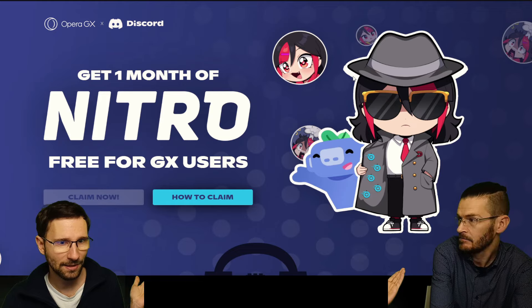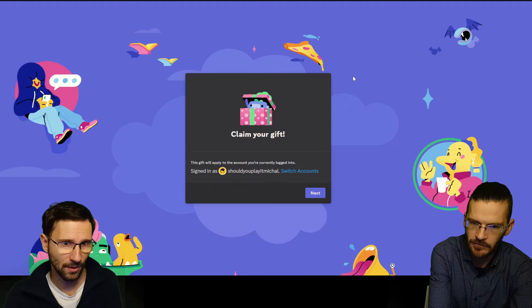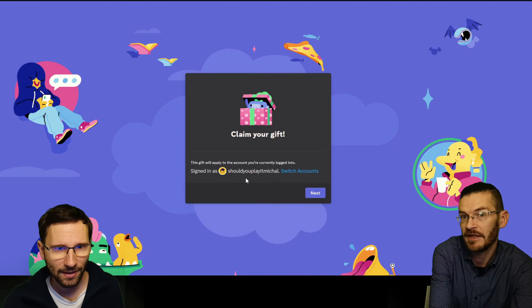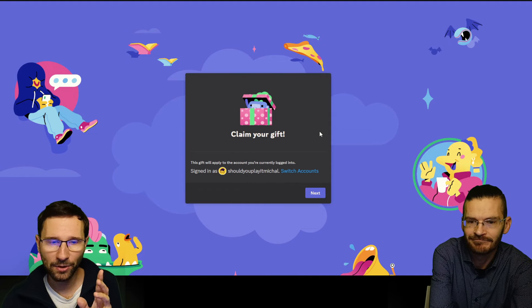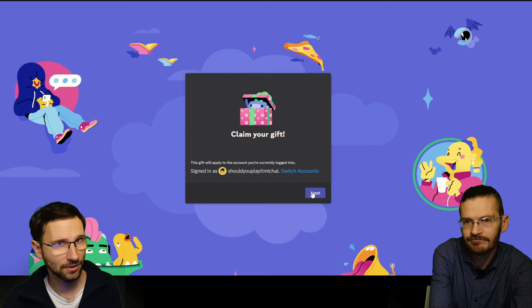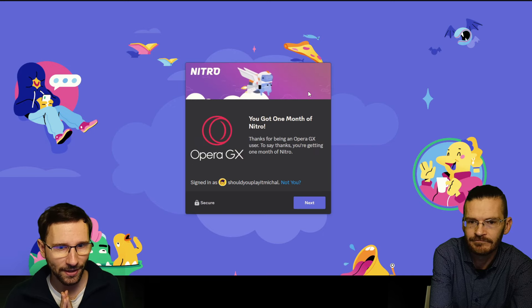Go back to claim it, then you need to sign into your Discord. If you're not on Discord yet, it will show you a page where you need to register or sign in — registration is free. Click next to claim your gift.